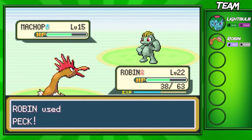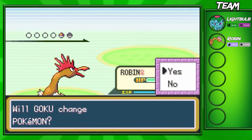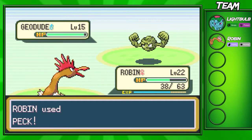I think I might actually switch out into my Ivysaur for this Geodude battle, because I don't know if Robin will be able to take him out in one shot. But I'm gonna try because we have a few more Hikers on this route and I'd like to know if Peck will be able to do any damage.